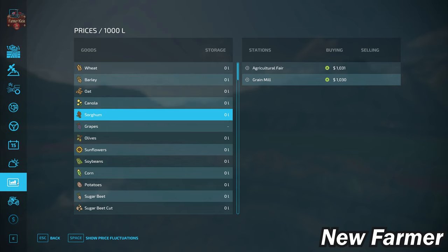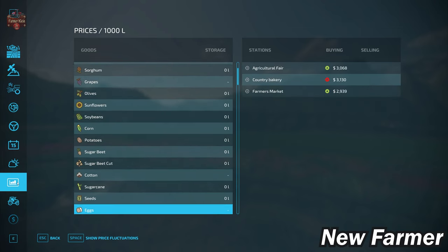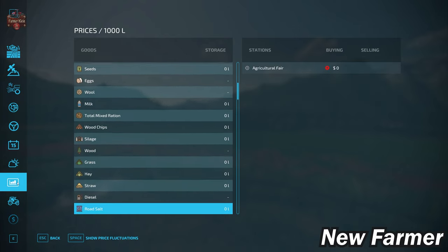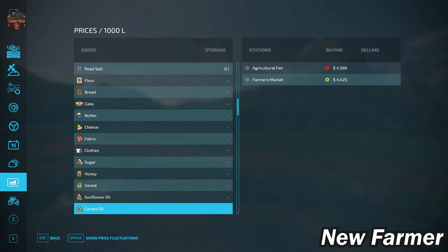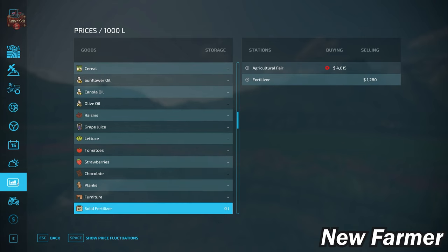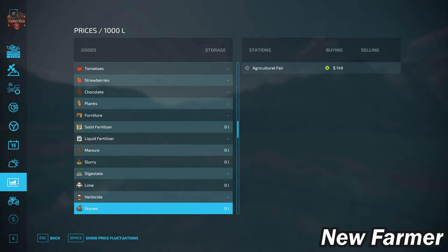With respect to our prices screen, we do have the ability to sell all of our base game crops. We also have the ability to sell our eggs, wool, milk, silage, hay, straw, and grass. That trend continues with all of our base game production items. The agricultural fair is pretty much guaranteed to accept nearly everything on this map. We also have the ability to buy and sell lime, and sell stones.